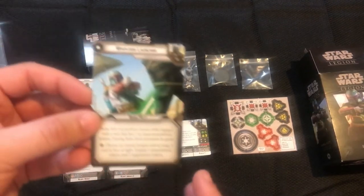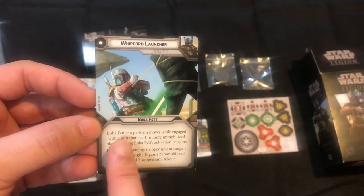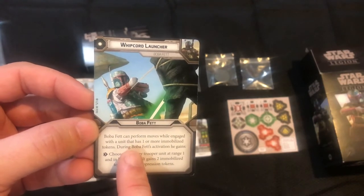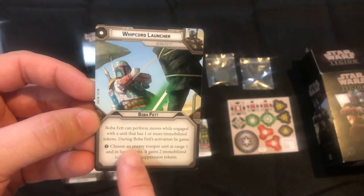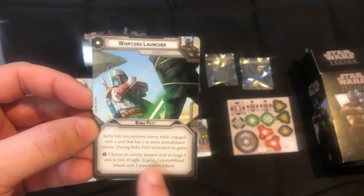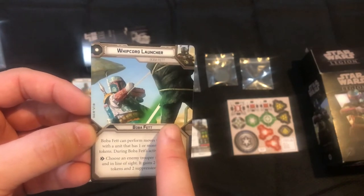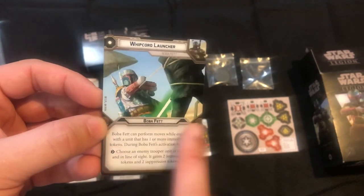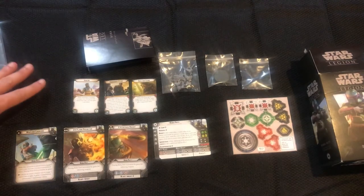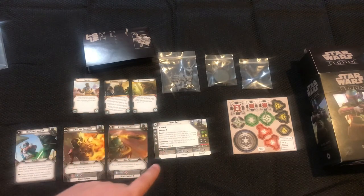The Flame Projector is especially good against rebels and white-save targets. Then we have his Whipcord Launcher, which is his 1-pip — this is what those immobilization tokens are for. Boba Fett can perform moves while engaged with a unit that has one or more immobilization tokens. During his activation he gains the ability to choose any enemy trooper unit at Range 1 and in line of sight, giving it two immobilization tokens and two suppression tokens. It's a great card for pinning a bounty target in place.